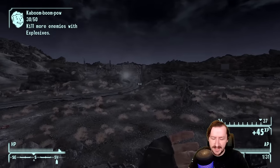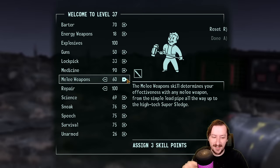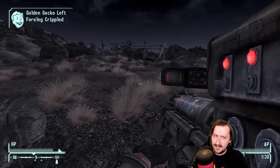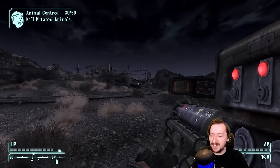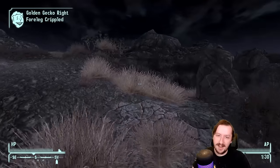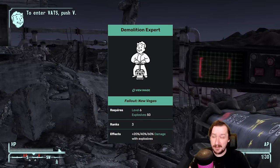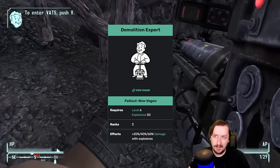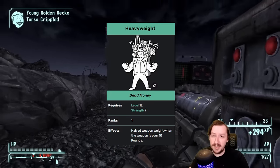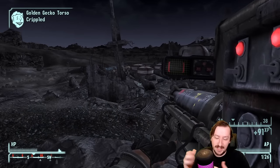There's no specific perk that helps missile launchers directly — I'm surprised Grunt doesn't include it, though it does cover the grenade rifle. Splash Damage gives a bigger explosion radius, which is great but also dangerous, and you're probably not using the missile launcher indoors much anyway. Hit the Deck is helpful since it gives more explosion resistance so you don't blow yourself up as much. Demo Expert gives a flat damage boost to all explosive weapons, so definitely take it in an explosives build. Heavyweight and Pack Rat are great quality-of-life perks — Heavyweight cuts the launcher's weight significantly.